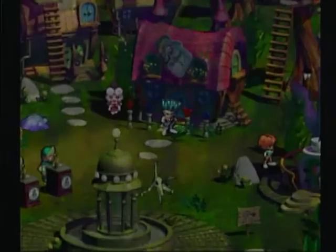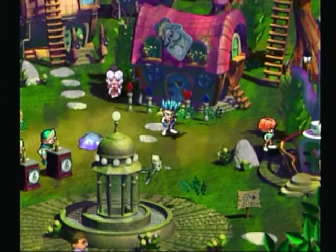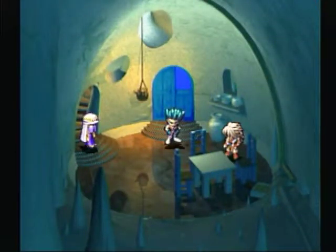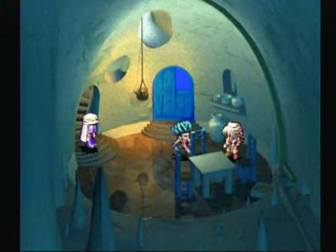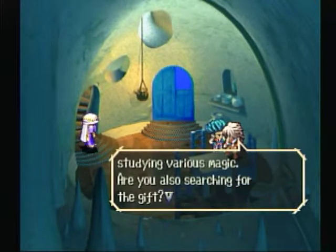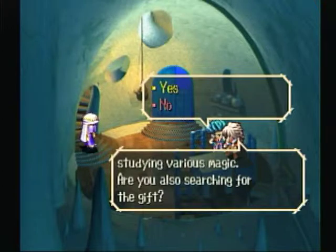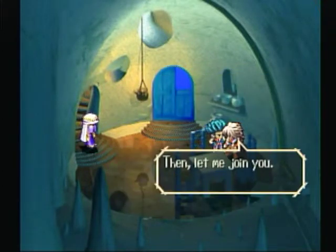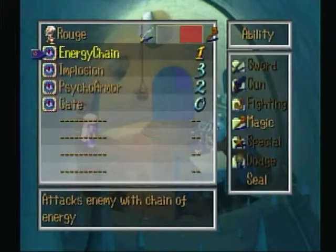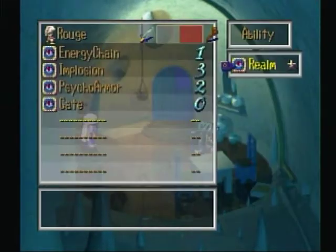The next place we actually want to go is to Luminous, the place where you can get light and shadow magic. Alright, so here we are in Luminous — and look who it is! We thought he was gone; we thought maybe he had gone off to fight his twin brother. But that is our friend Rouge. What you want to do is he's going to ask you if you're searching for the gift, and you're going to say yes. And so now he joins you and becomes a permanent party member. I strongly recommend that you use Rouge.